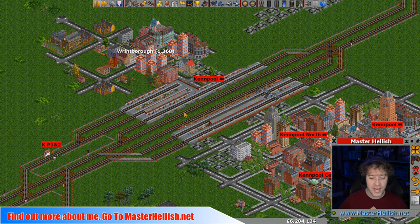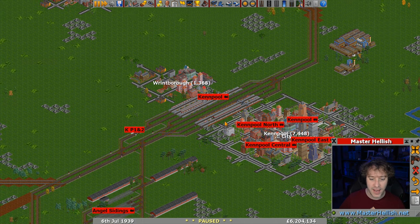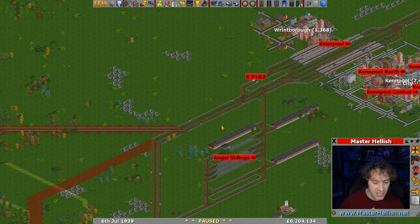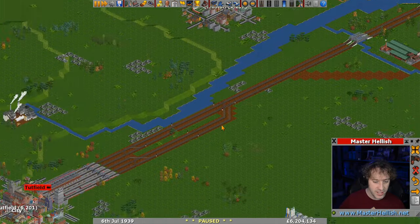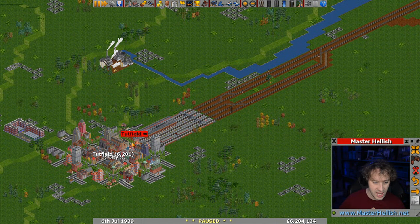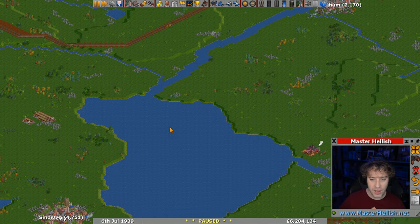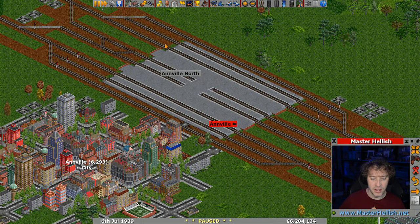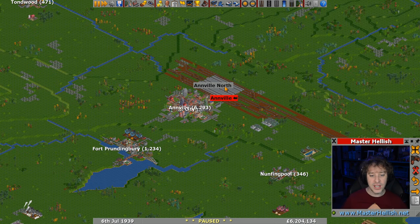In the last live stream we finished some of the lines around Kenpool in the preservation island challenge and expanded it. We've got a station down at Tudfield and a station all the way over here at Anvil. This station is quite blank - it still needs some development and we haven't got any trains running on this area yet, but it's been a fun little project to make some realistic stations and lines.